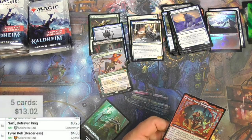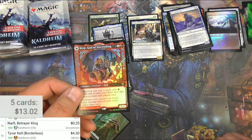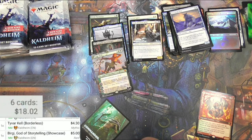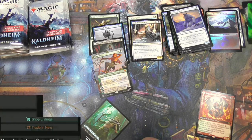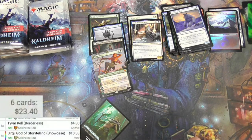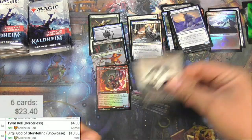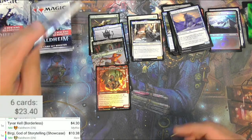Alright, Bragi God of Storytelling — let's see if it can scan that. There we go, $5 showcase and it's a foil, so $10. That's a pretty good pick. Thanks for bearing with me, you guys are the best. And a foretell token there.